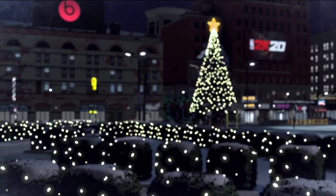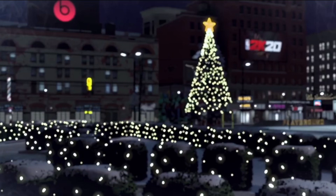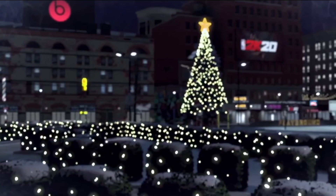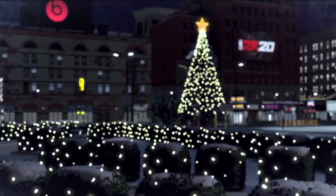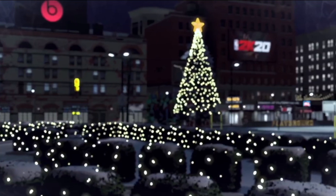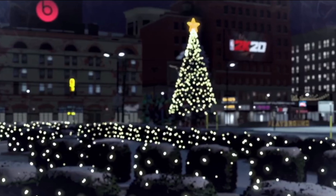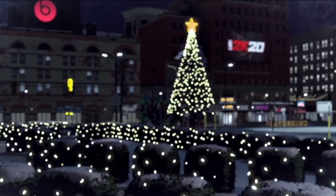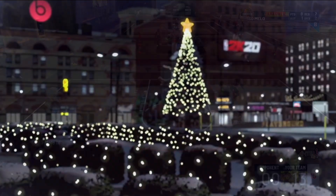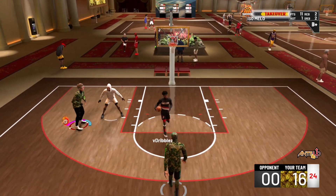To top it all off, we have seasonal parks. This is a Christmas-themed park right here and they have snow — it's everything we've wanted and asked for in recent years. We have snowy parks for winter; in the fall we have trees with orange leaves, probably leaves everywhere. I saw a scarecrow. Then we've got Halloween-themed parks — we got everything. It's gonna be a great year for this 2K. I am so hyped for 2K20, and all these leaked screenshots and the trailer are getting me more and more hyped every day.